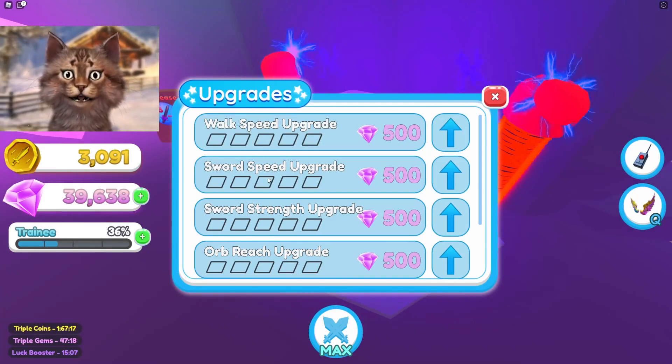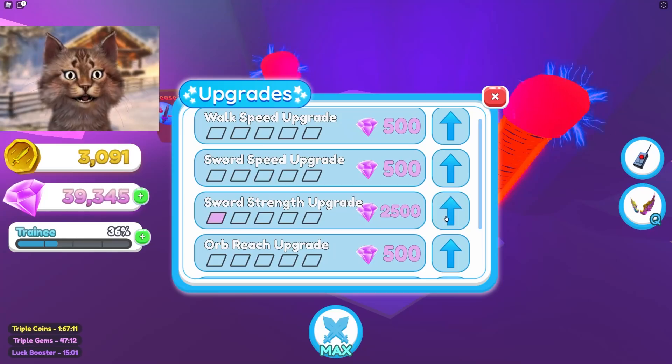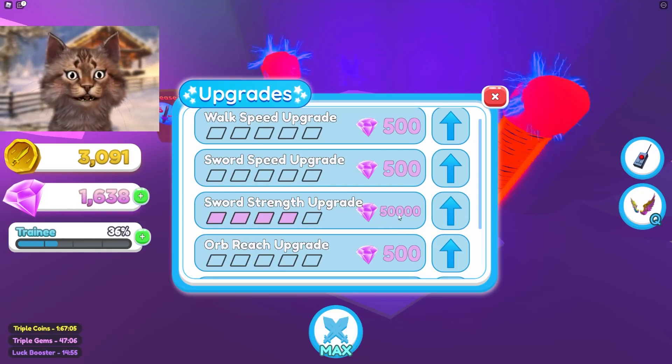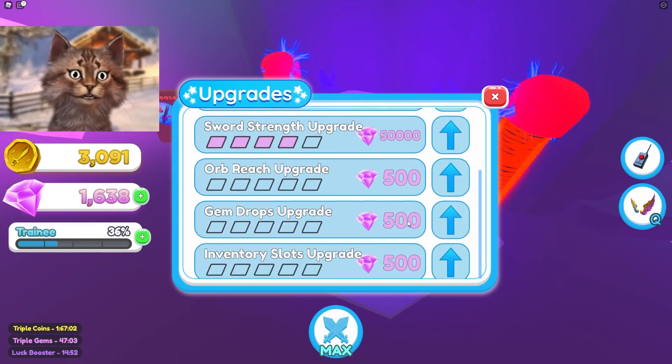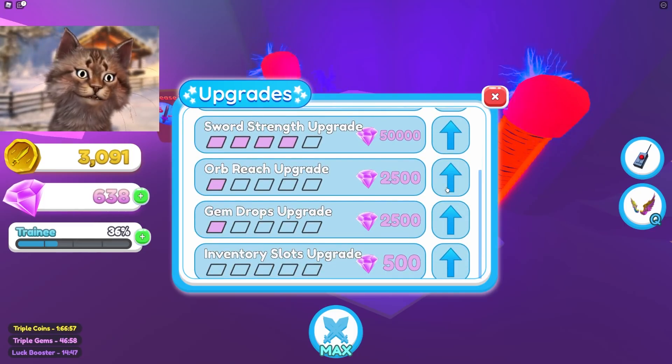Okay: walk speed, sword speed, sword strength, orb reach, inventory. I think I need sword strength — this is the most important one right here. Dude, it's expensive. Oh dude, that was expensive. I think I need more gems. So now we need more gems and probably orb reach — I think that'd be nice.